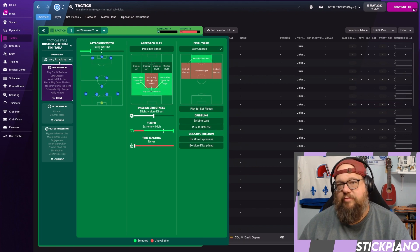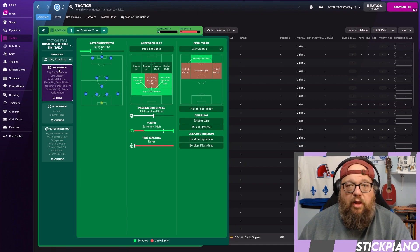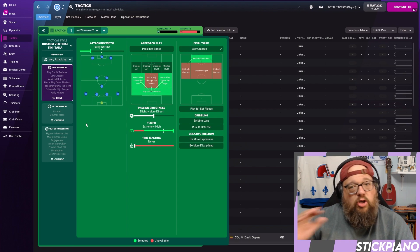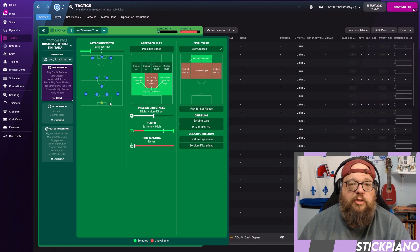Looking at the instructions: it's on Very Attacking, which is not something I do very often, and certainly something you might decide to change if you want to min-max this — but I wanted to maximize the aggression of those three strikers, especially the deep-lying forwards. It plays out of defense, low crosses because we play a lot of through balls — there aren't a ton of headed goals in this tactic — and it runs at extremely high tempo.